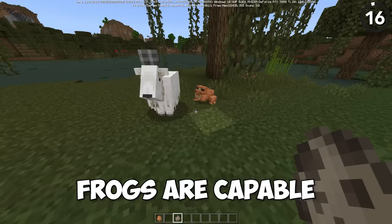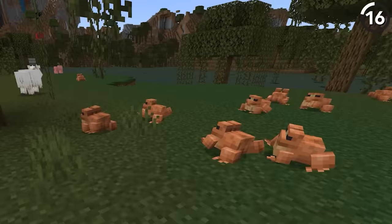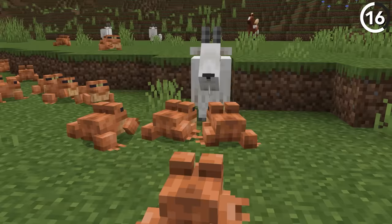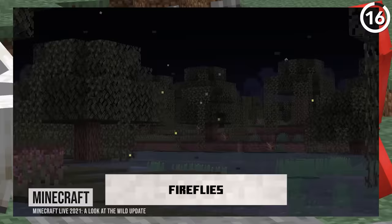In Bedrock Edition, frogs are capable of swallowing a goat completely whole, which is a ridiculous sight to see, but it proves just how powerful these little guys are. What's even sadder is that the goats don't even drop a frog light after being swallowed, making their sacrifice for nothing. It's worth noting this only happened in a specific beta version for Bedrock called 1.18.10.26, and since then it got patched out. So I guess both goats and fireflies are unsafe for frogs to eat.